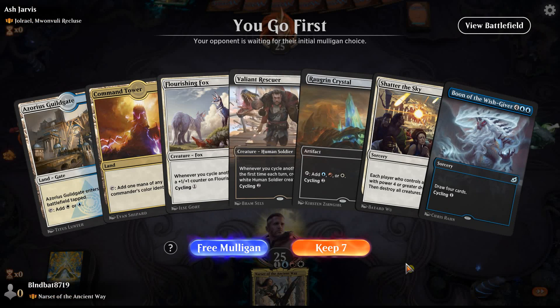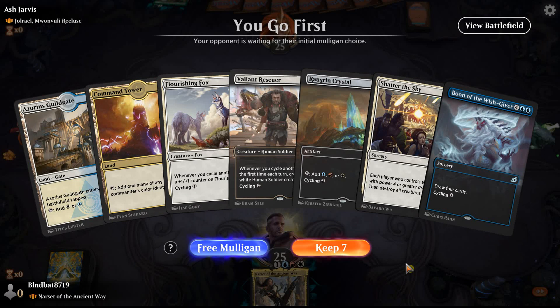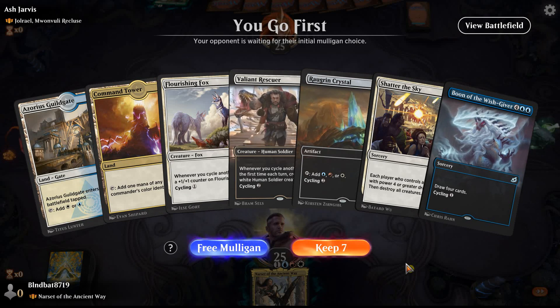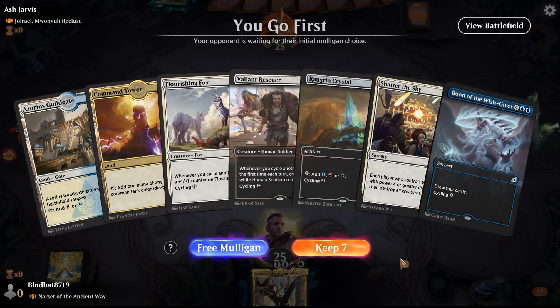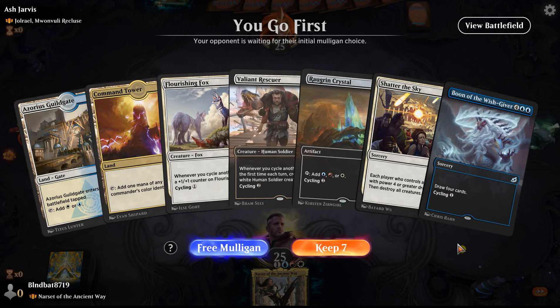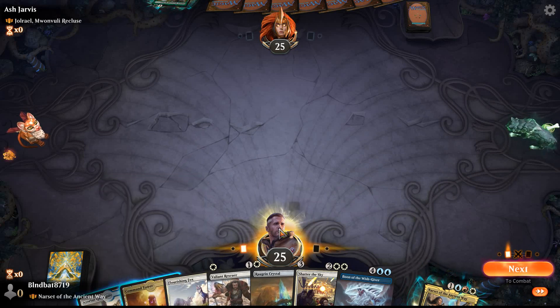Hello and welcome to game four. We are playing against Ash Jarvis, piloting a Jolrael Mwonvuli Recluse deck — I'll work on the pronunciation later. It's a mono-green commander that whenever you draw your second card, you put a 2/2 cat token into play. So I'm expecting a lot of card draw out of this deck. What we got here: we're going to turn-one Command Tower into a Flourishing Fox. We have a Shadow of the Sky and a Boon of the Wishgiver — I'm going to keep this because I can play Flourishing Fox on one, Azorius Guildgate on turn two, and still cycle Boon of the Wishgiver on turn two to give the fox a +1/+1 counter.